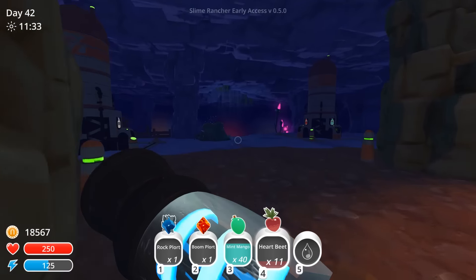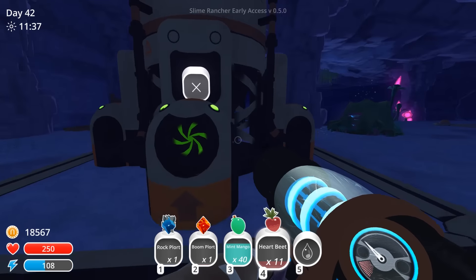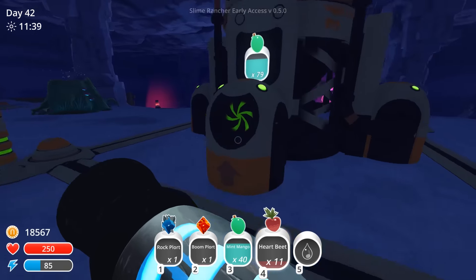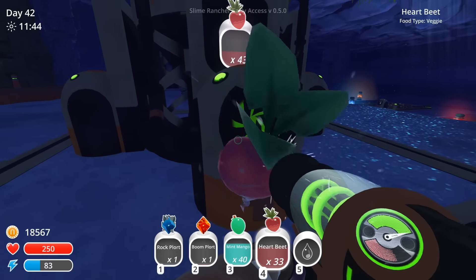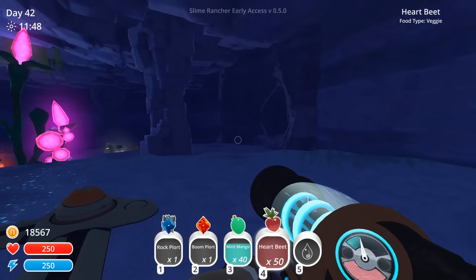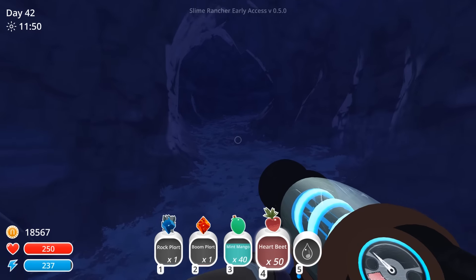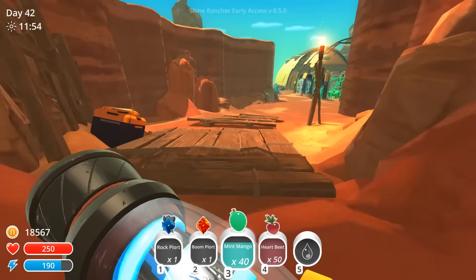Are there any other different types of slimes around here? I don't see any rads or anything. If we can just quickly jump outside and grab them from some of the nearby slimes, then that'll work. In this area, we can expect to find rad. I wonder if I need a puddle plort. Let's go grab a couple of different plorts.